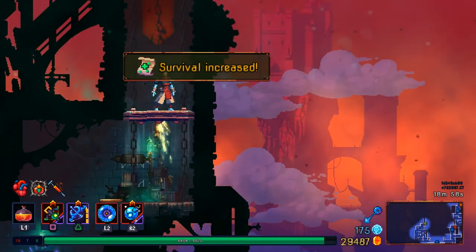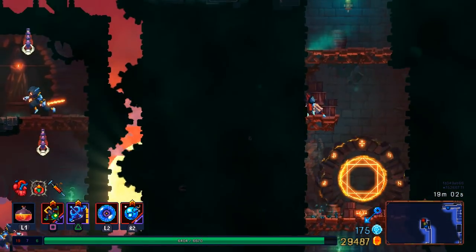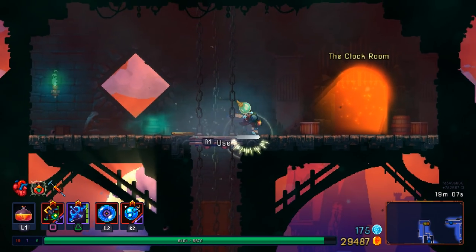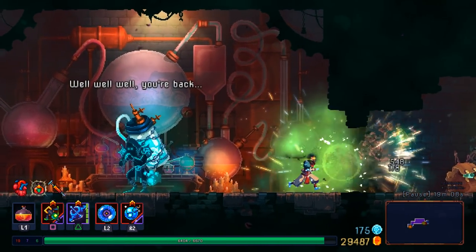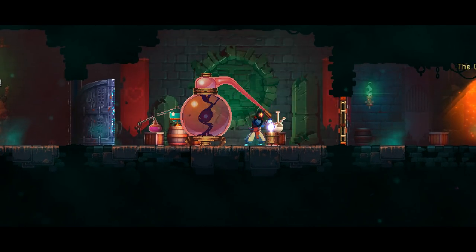Open up a fight with that. Way too many 50-minute runs I've been going through here. Also, ice bow is gonna be super useful for getting blueprints in just a second.